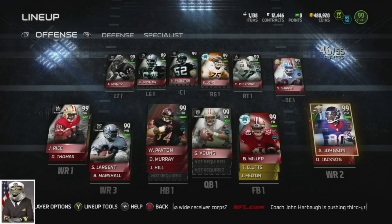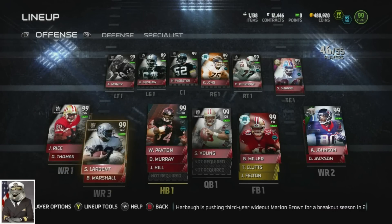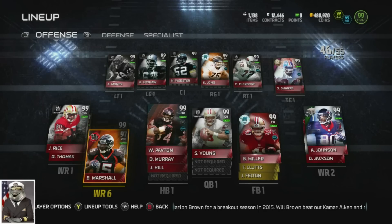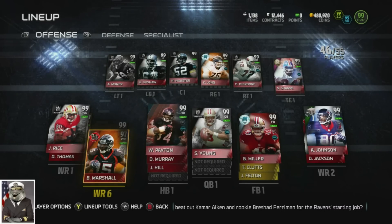We kept Movers Andre Johnson at number two. At number three in the slot we have Ultimate Legend Steve Largent, then we have Final Edition D. Thomas, then we have Flashback D. Jacks, and then we have Brandon Marshall who can help us with some blocking. D. Jacks is there for screens and being able to use his speed and elusiveness.